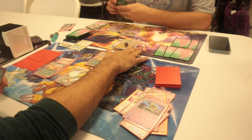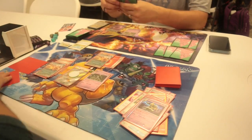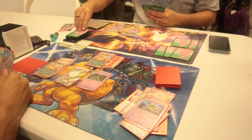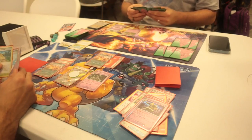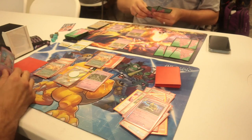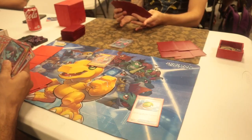Once we removed his Gold Dingo and got two prizes, we had Dusclops in the back, another Charizard already set up, and the Pidgeot there to do everything we needed. We were pretty much about to end the game — the opponent really couldn't do anything except one big attack at the end. We were able to seal the deal very early.